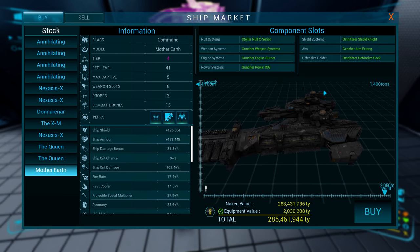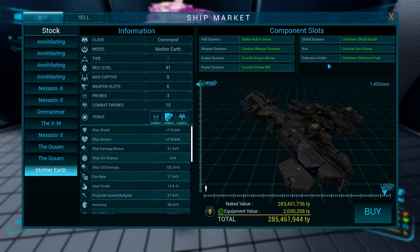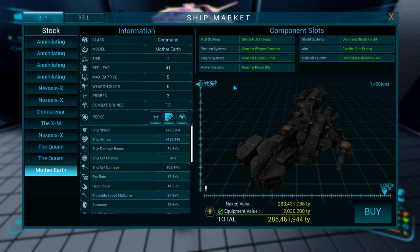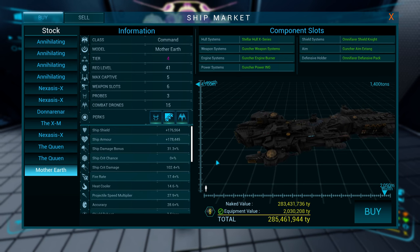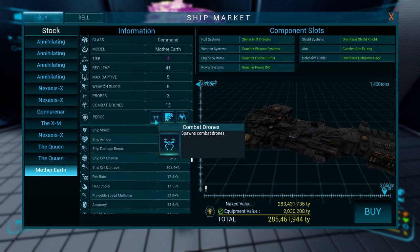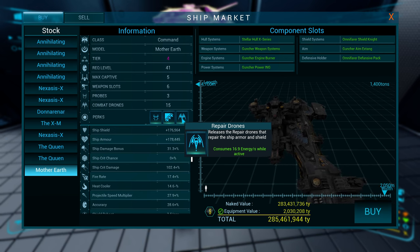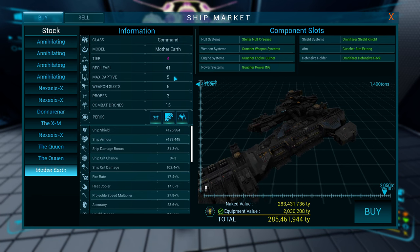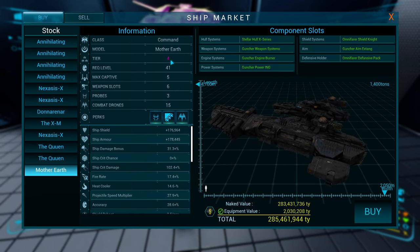So it's got seven slots. It doesn't have offense — that's interesting. Hull shield, defense, so it's a tank. Weapon aim. It does not have offensive or engine power. So you get drones, obviously. Repair drones. I don't like that. I'd rather have the one that increases their capabilities, and then cluster barrage.